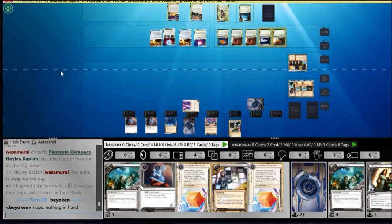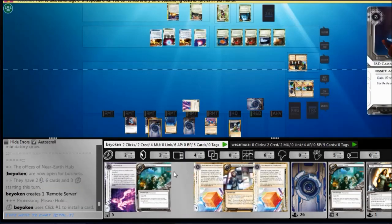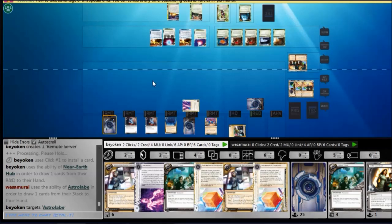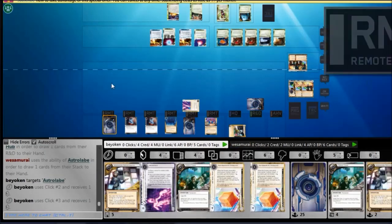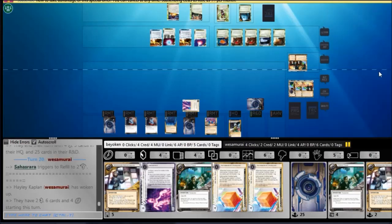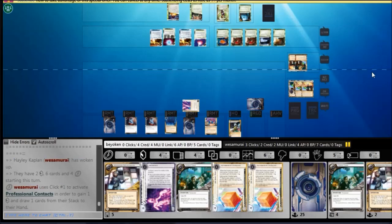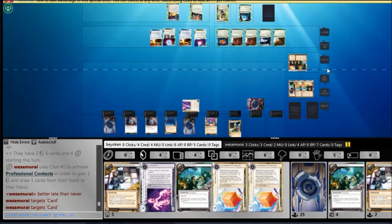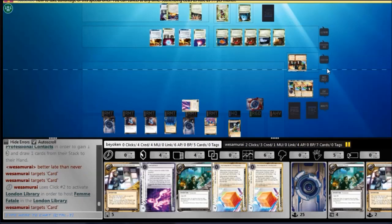I should be using Jackson at this point. Instead, I continuously draw, fuel his draw, and I'm not drawing past the R&D lock. At this point, I need an agenda — not more money. I have more than enough money to score any agenda, because with 2 PAD campaigns I can fast-advance anything on the SanSan. If I had Fast Track, I probably would have won the game already.